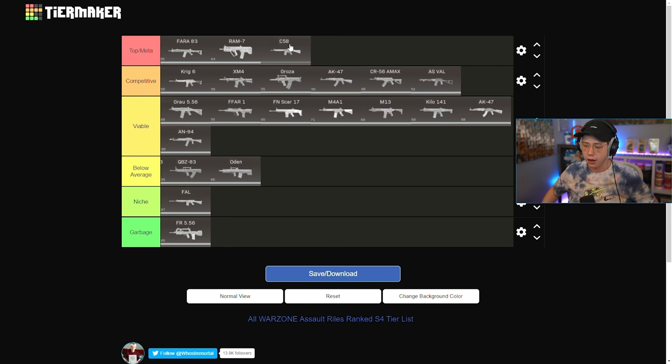So if I'm jumping into Warzone right now and I want to go for high kills and be very aggressive, the first three weapons I'm looking at are the Fara, the RAM, and now the C58. The Krig and XM4 — everything in Competitive — I could also use and do well. In Viable it's like okay, I can probably do well but if the enemies are running a Krig or Fara or C58 I'm probably going to be in trouble. Below Average is a challenge run, the FAL is a high skill test, and the FR 5.56 is basically a handicap.